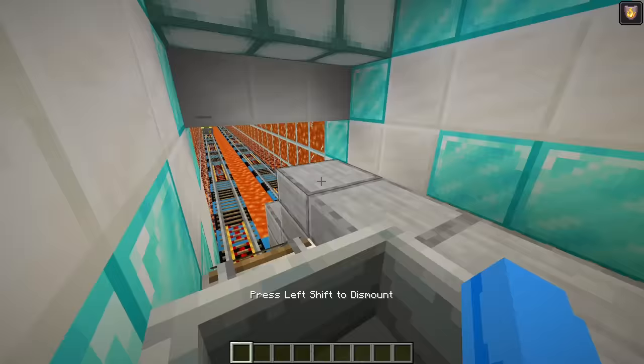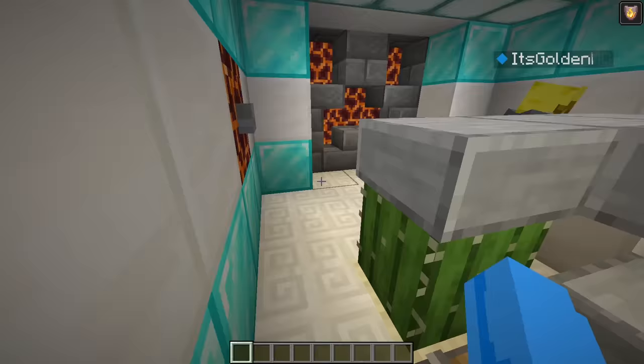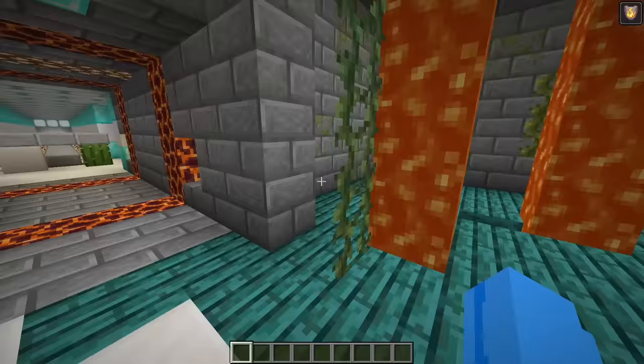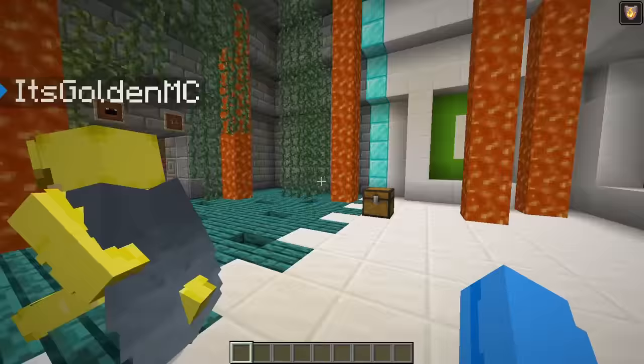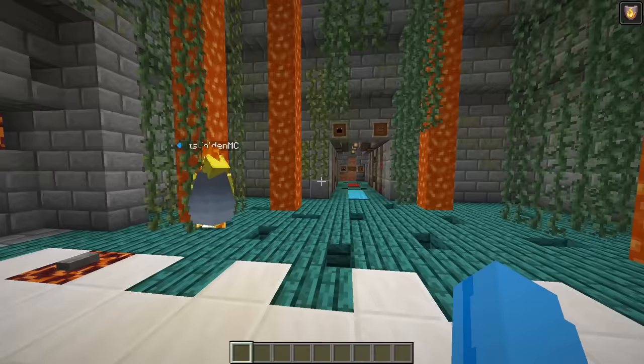Oh boy, here we go. This is so cool. Don't you like that all of the blocks on the walls are diamonds? Not really. Wait, why not? Diamonds are super cool. I can't believe you built all this yourself, Llama. Yup, and it only took 20 minutes. Oh my gosh, that's so cool — you've even got creeper doors! Yup, we even have creeper doors.